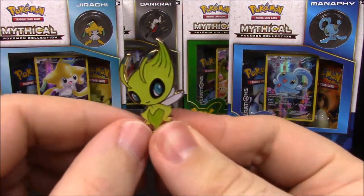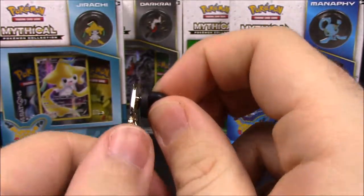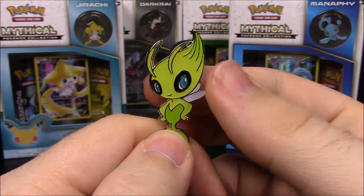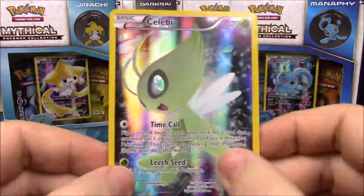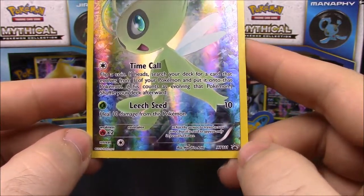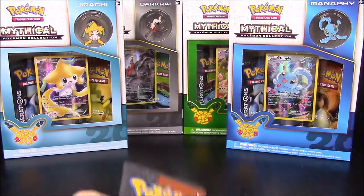So starting with the pin — it's just a cute little Celebi. I remember Celebi from when the movie came out, and from Pokemon Colosseum where it was a big part of the game. Really cool stuff. Then here is the card — another super shiny card with Celebi, featuring Time Calling and Leech Seed as its moves. Again it's another promo card, and it's a grass type. It looks really cool.